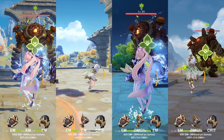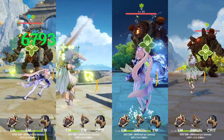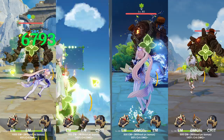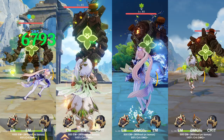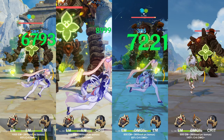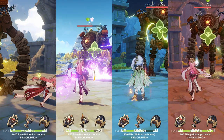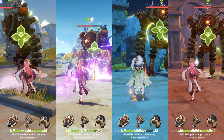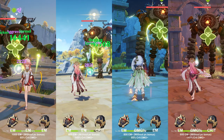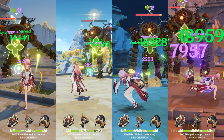For the Tri-Karma with Gilded Dreams, I did something different for the second and third variations. For the second variation, I applied Hydro and then Dendro, so she gets the 4-piece Gilded Dreams bonus — she hits 8999 damage versus only 7200 for the third variation. For Tri-Karma with spread, the difference between the first and fourth variations is huge, because even though the first variation is above 1000 EM, the extra EM becomes kind of useless at that point.